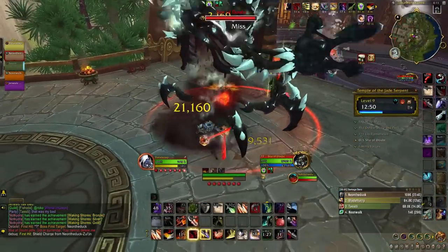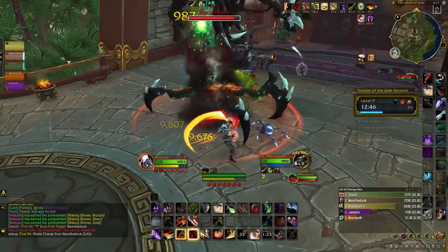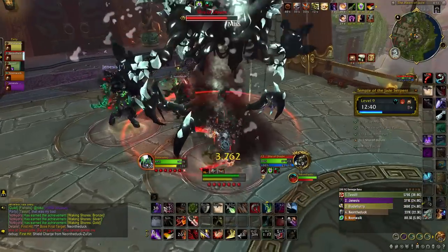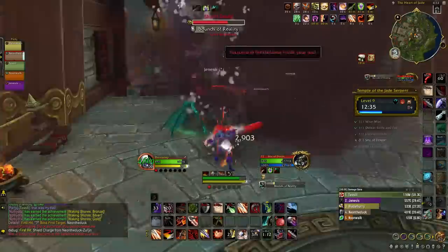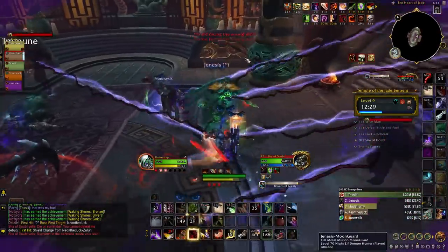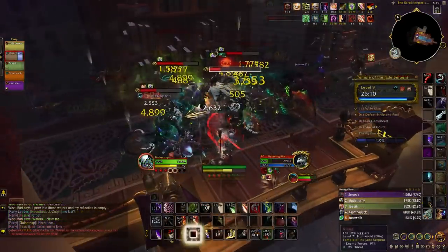Finally in the Jade Temple, we have the Sha of Doubt. The Sha infects two targets with Touch of Nothingness, causing nearby allies to take shadow damage over time — isolate yourself when debuffed and call for dispels. Periodically the Sha causes players to face their own doubts, spawning adds in the image of your party. These adds fixate on the related player — stack them together to cleave them down and defeat them much quicker.